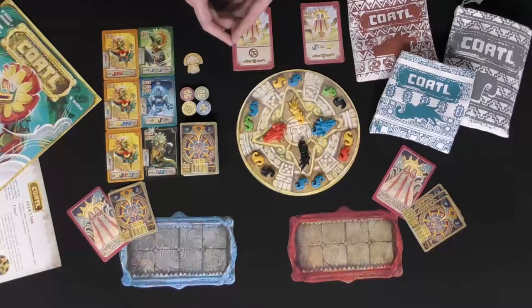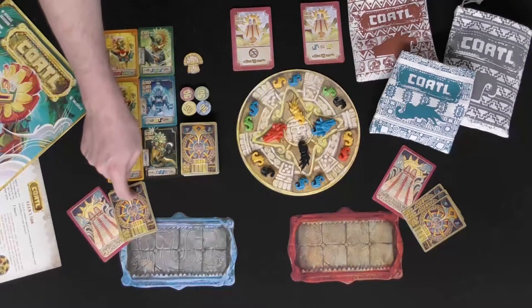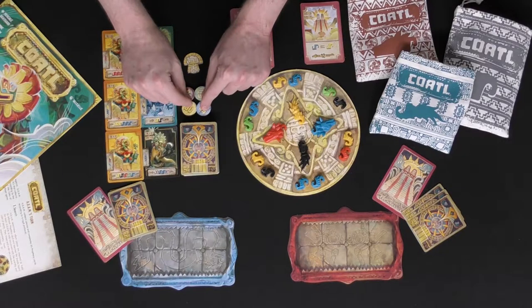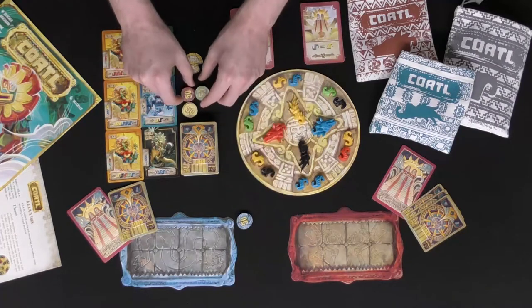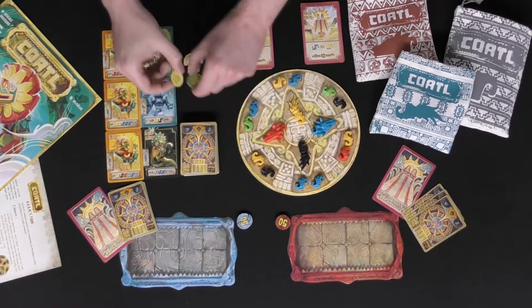Let's go through all the components. First of all, player boards. You're going to get two types of cards: prophecy cards and temple cards. You're also going to get these tokens and give them out to the players of that specific player color — blue will go to blue and red will go to red. If you're not playing with the rest of the colors or boards, you can go ahead and set them aside.